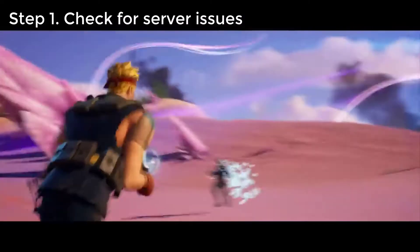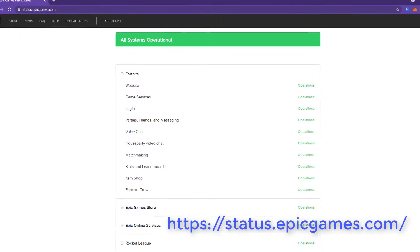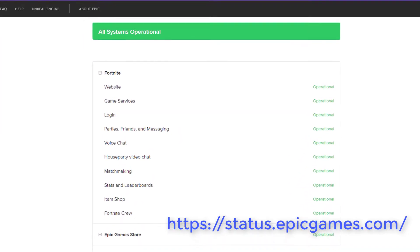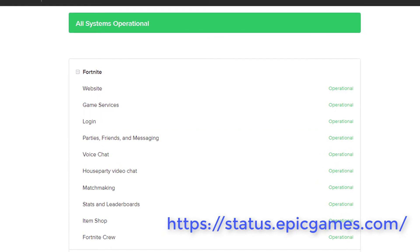Step 1: Check for server issues. Knowing the Fortnite server status should be the first thing you want to do when fixing error code 93. You don't want to waste time and effort troubleshooting your device when the main reason for the problem is something beyond your control. To check if Fortnite servers have ongoing problems, visit the official Epic Games server status page.